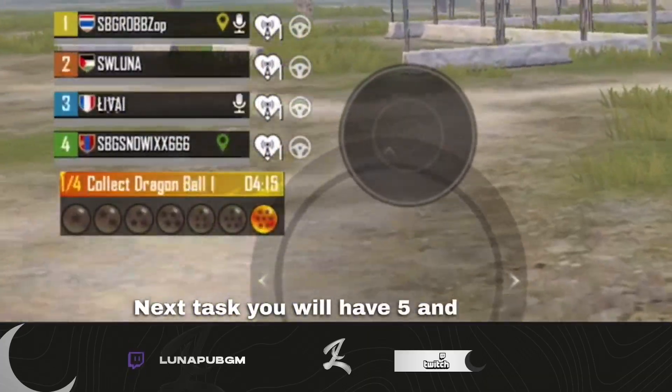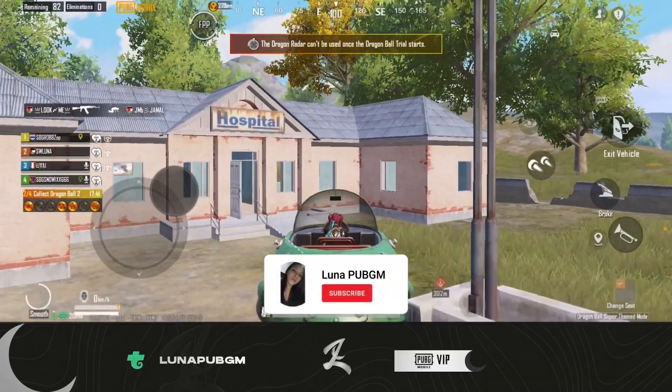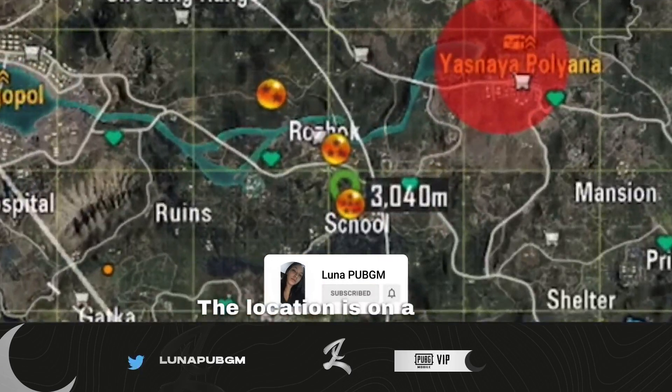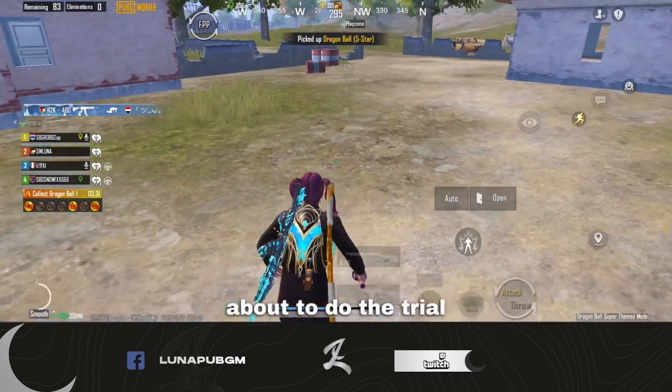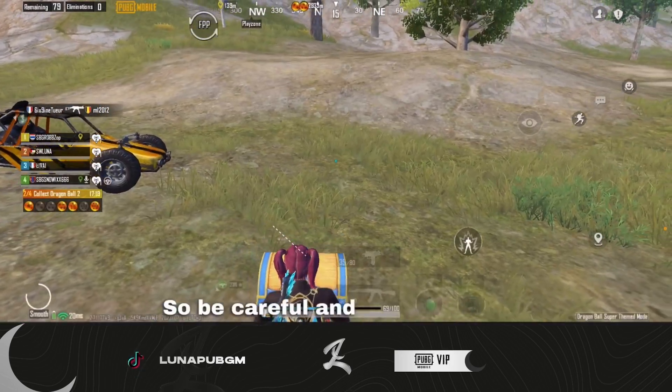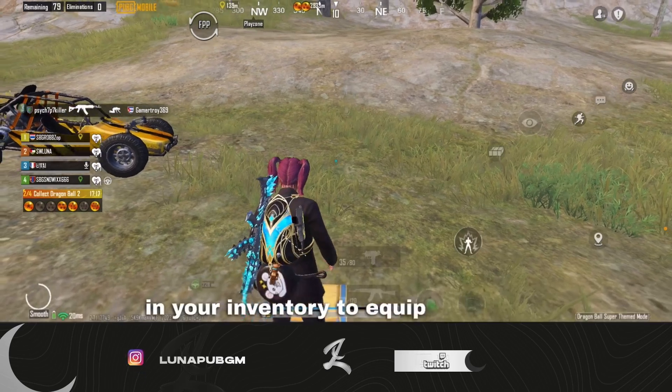Next task: you will have 5 minutes and 20 seconds to collect the 7 dragon balls, but this time it's different — the locations are shown on the map. When collecting the 7th, the entire map will know you're about to do the trial and know your exact location, so be careful and use the crate in your inventory to equip yourself.